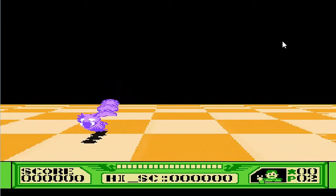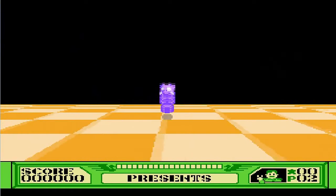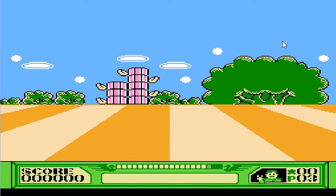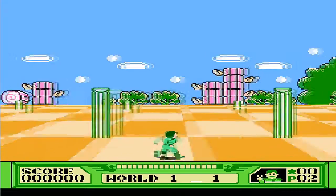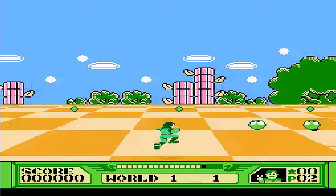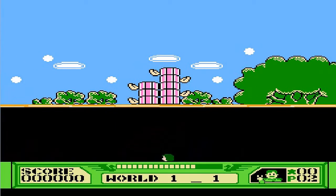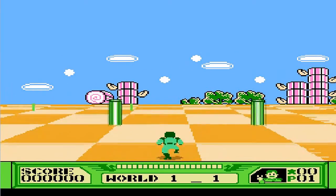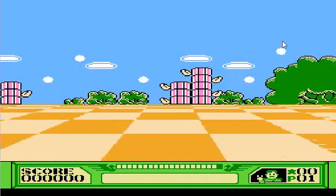Now we're back with our third game: 3D Battles of World Runner. Just another game I honestly haven't heard of or played, so let's get started. What the heck kind of game is this? Interesting — it sounds like you press forward to speed up. I'm assuming I'm not supposed to hit these green balls, or fall into the black pit — the black pit will kill you. Those look like the things you put in ramen noodles. And I died by a green ball.